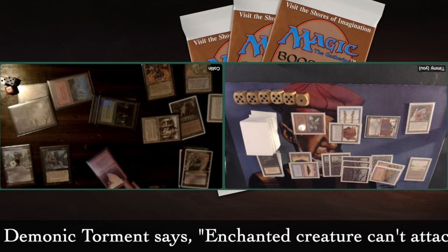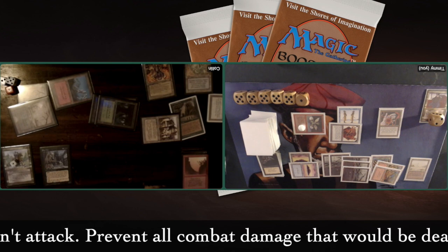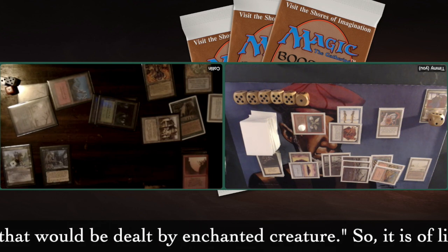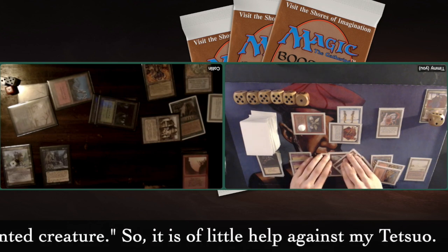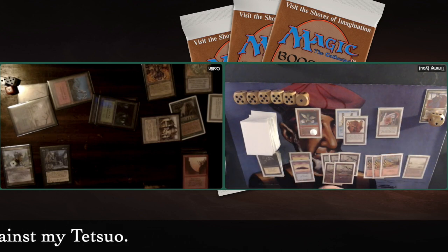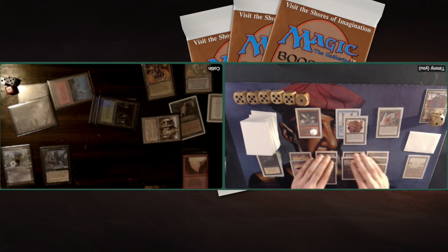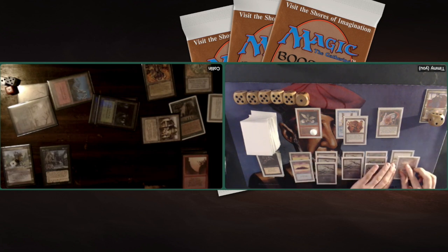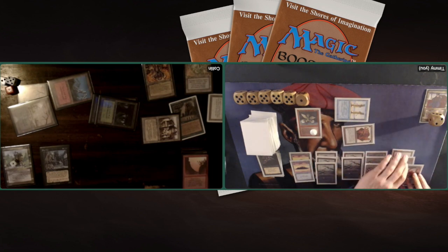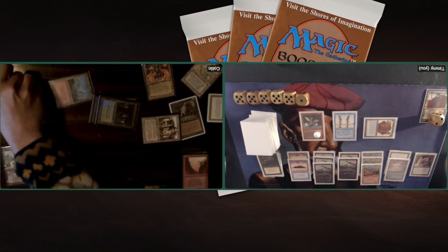Demonic Torment. And using a Fissure on the Tetsuo. Interesting — so my Tetsuo goes back to the Command Zone. Not a bad turn for my opponent. I'm neutralizing some of the threats on the table, but I can still deal some damage by attacking. He has that Mace still, but I can deal two damage with that Flying Primal Clay. Playing an Underground Sea — the River is the Ice Age version, beautiful art on that one by the way. Attacking, dealing two damage. He's going to drop to seven.